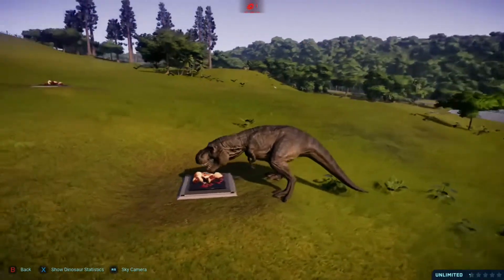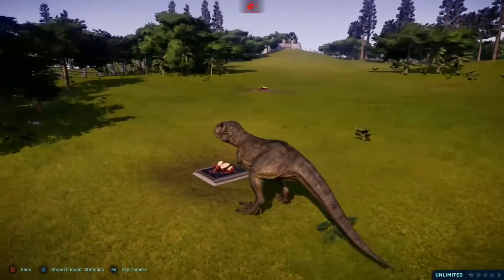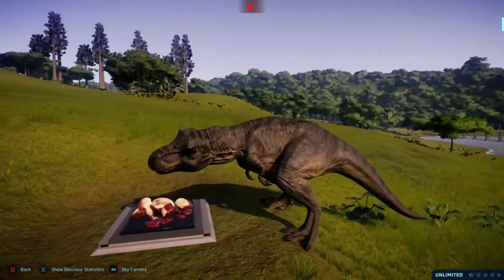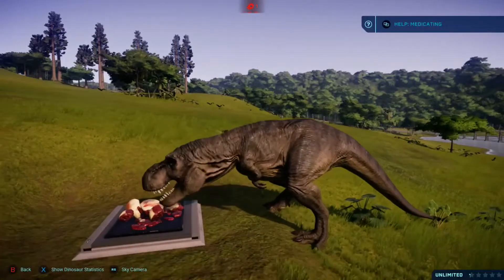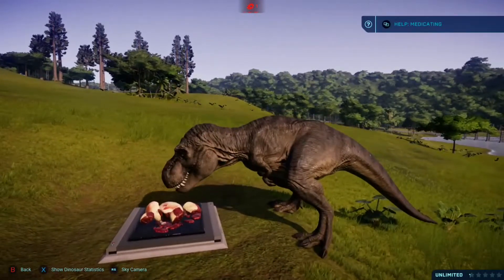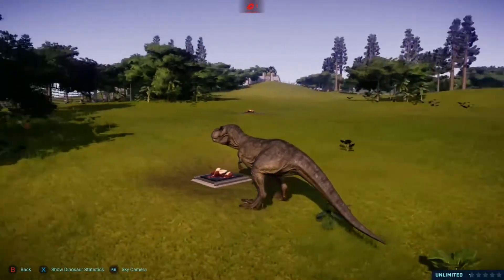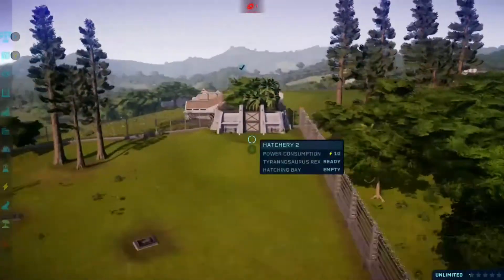Even though the Rexy skin is just a basic brown color, you can still make out some striping and different shades of brown. It does look better than the base T-Rex skin — the Null Gene — and it looks better than some of the other skins in the game like Alpine and Coastal. But moving on to our next skin.